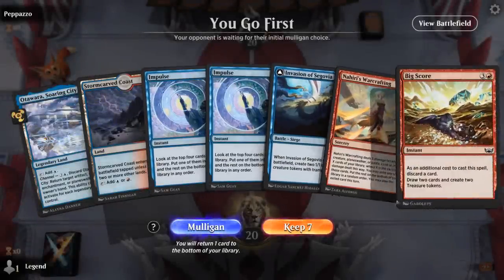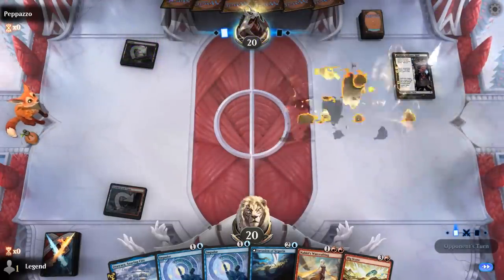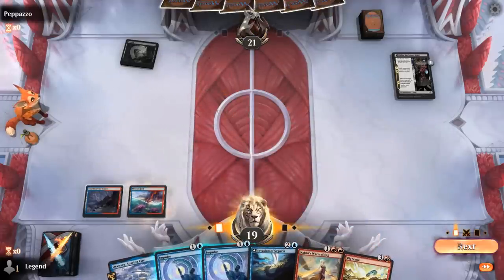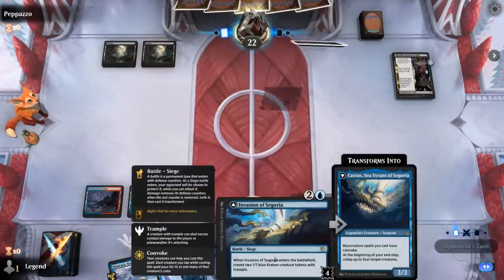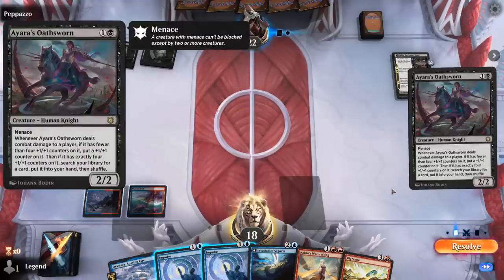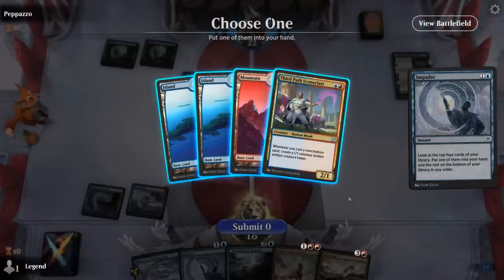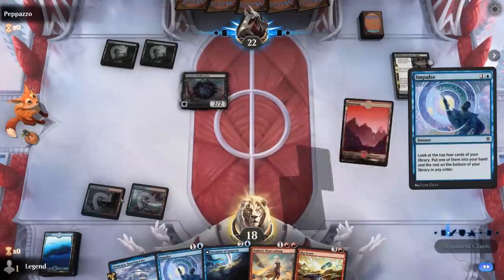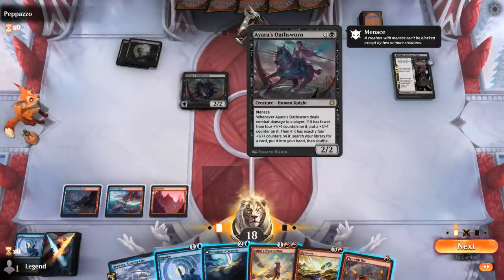We're on the play with a reasonable hand — we've got tools to transform our Invasion, and Impulse to hit our land drop. Opponent has Reckoner Raid so it's mono black aggro presumably. Impulse is also a good way to spend mana after transforming the Invasion. Opponent plays Ayara's Oathsworn — a 2/2 menace that puts a plus-one counter on itself when it deals combat damage to a player if it has fewer than four counters, eventually tutoring a card at four counters. We Impulse — Iconoclast is tempting but we grab a Mountain so we don't take damage off Shivan Reef.